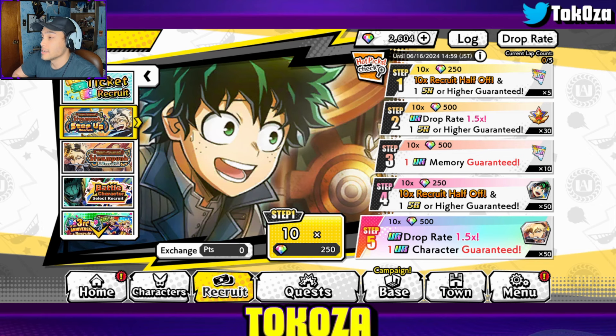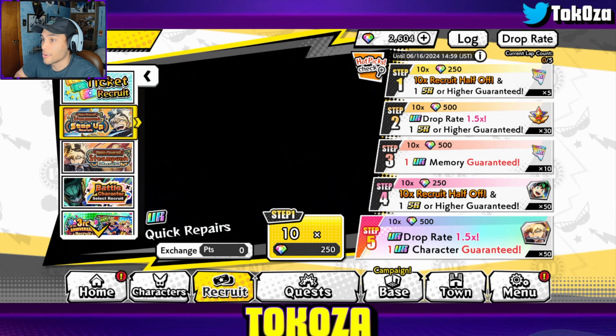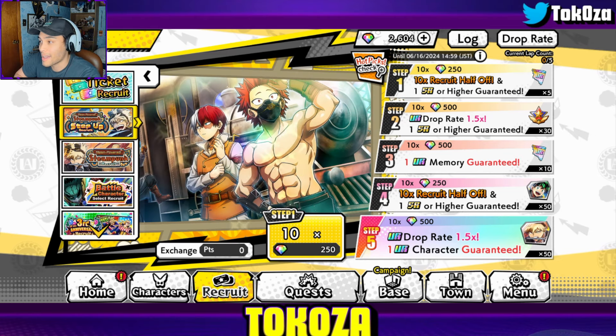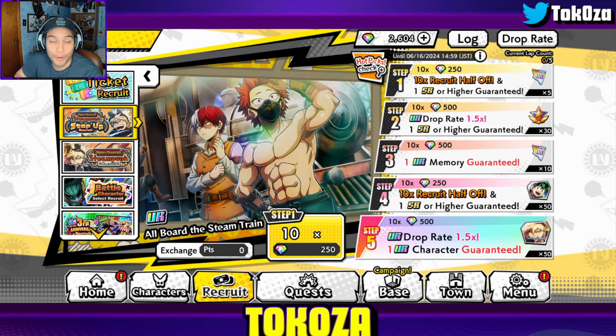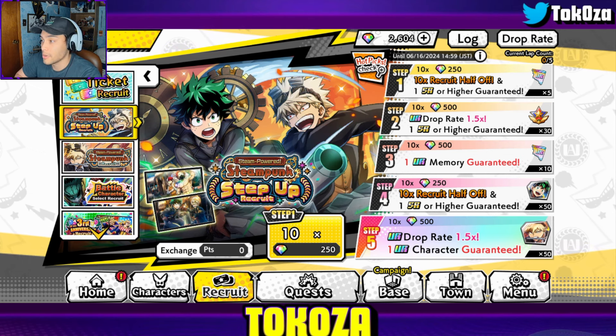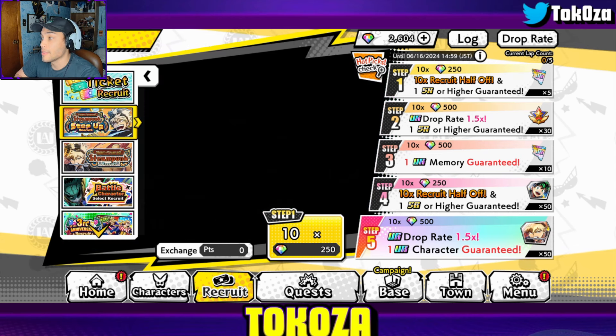Step one: 250 gems for 10 units — already a win — and five UR limit break fragments for memories. Off the bat, half-price multi and five UR fragments — that is tremendous value. Step two is a regular price multi but with 1.5 rates, so your typical Impact Fest banner rates.